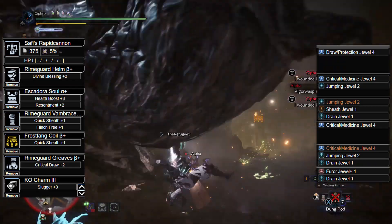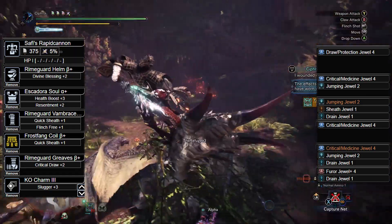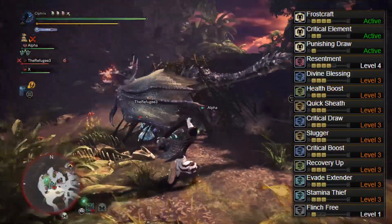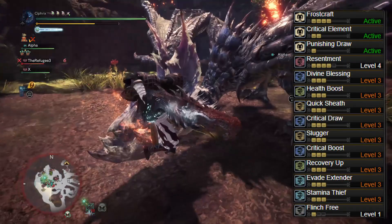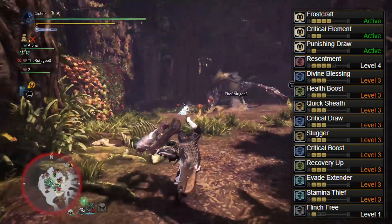The Rhyme Guard Greaves Beta with a Fuhrer 4 and Drain 1 Jewel, and lastly the KO Charm 3. This gives us Frostcraft, Punishing Draw, Resentment 4, Divine Blessing 3, Health Boost 3, Recovery Up 3, Quick Sheath 3, Critical Draw 3, Critical Boost 3, Slugger 3, Evade Extender 3, Stamina Thief 3, and Flinch Free 1 for anti-trip purposes.